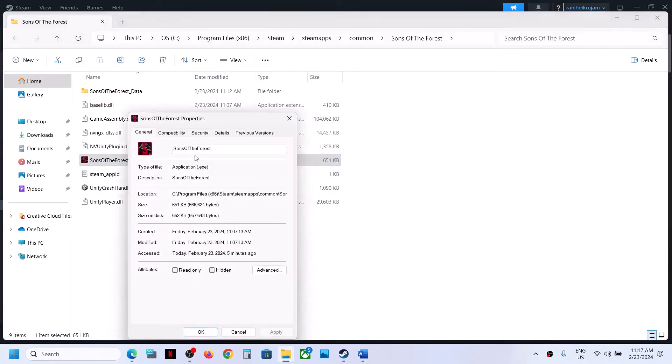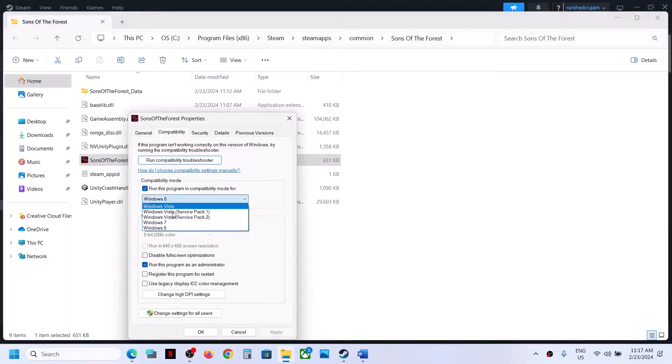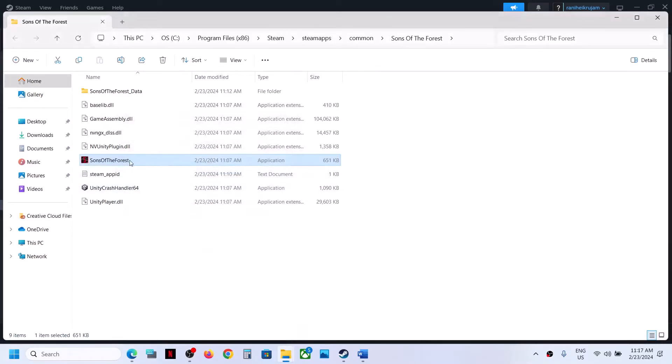If that does not work, again select Properties, this time select Windows 7 in the compatibility mode, then click Apply, click OK, double-click to launch the game.